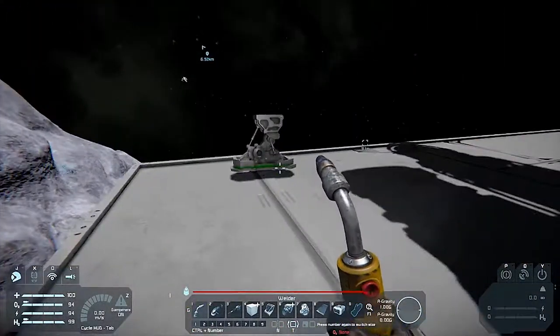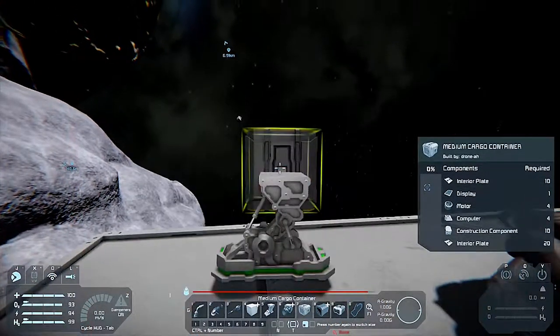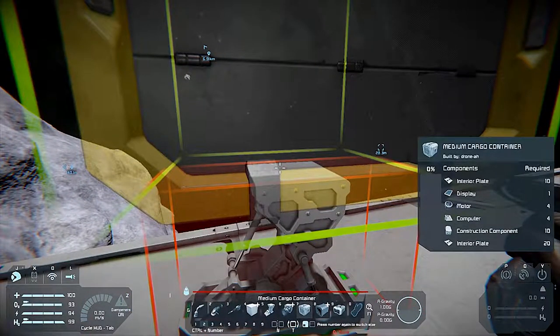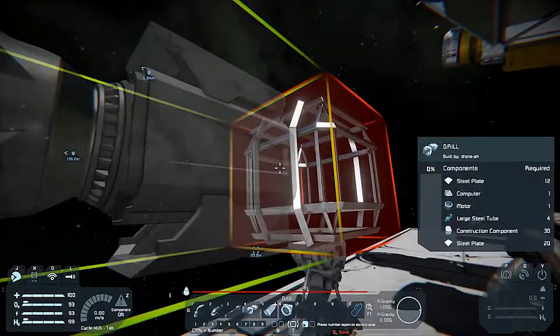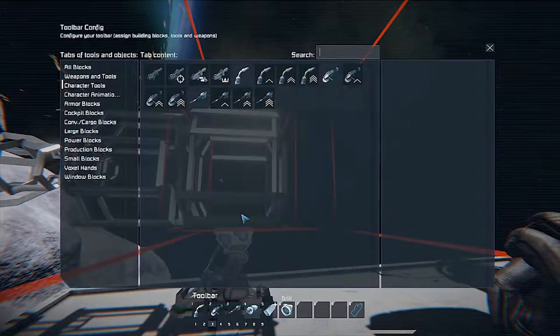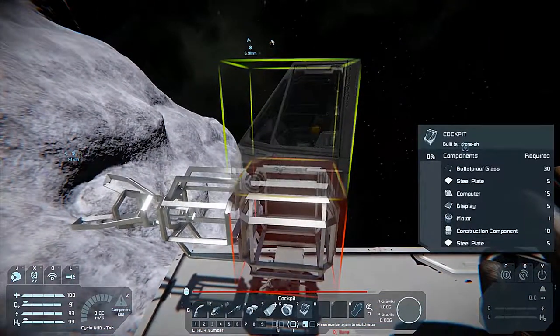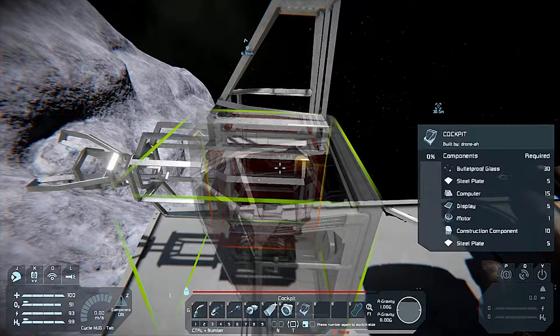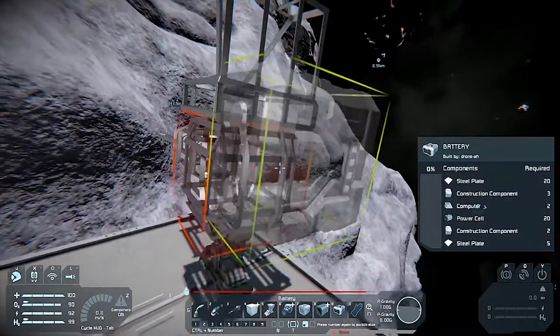Is this completed? We need large steel tubes — so I can just go in there, production, large steel tubes, make ten, go back to the assembler. And then I can continue to build this. We'll start with the main reason why we're building this, which is the cargo container — pop that on top. And then we'll pop on a drill right on top of it. So that's the main components that we need, and one thing I forgot is a cockpit. I'm not going to make this very complicated — just the absolute bare minimum needed for this to function.